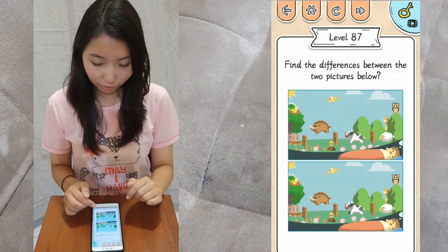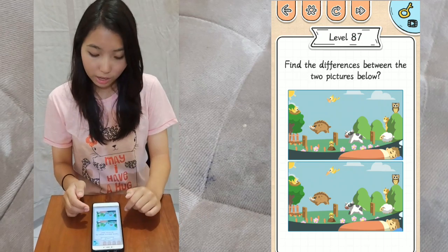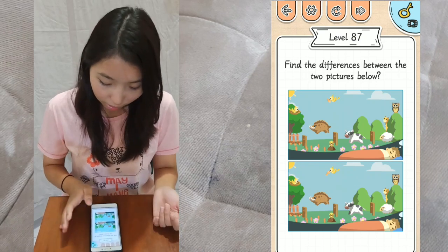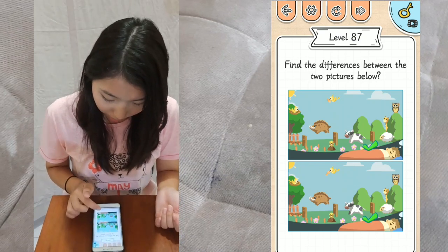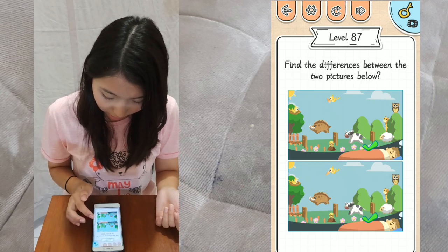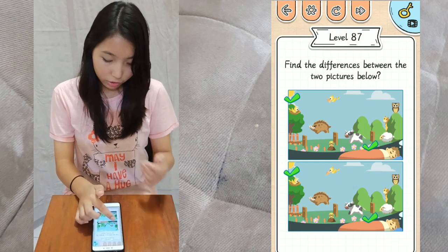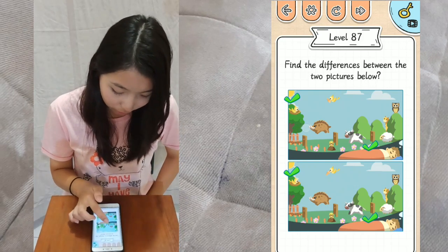Level 87: find the differences between the two pictures below. We have 5 differences. The flower there is different, the sun ray is different, and the tree is different over there.